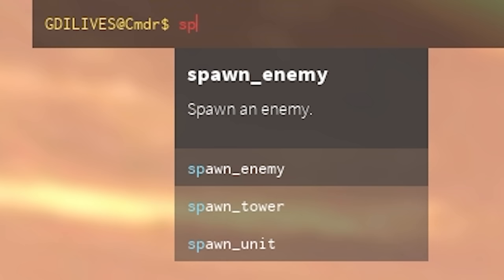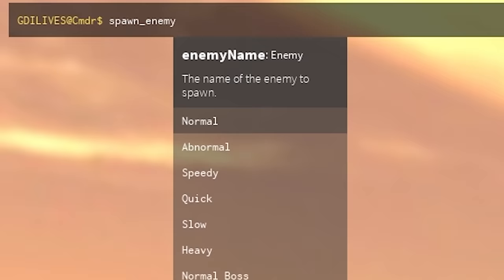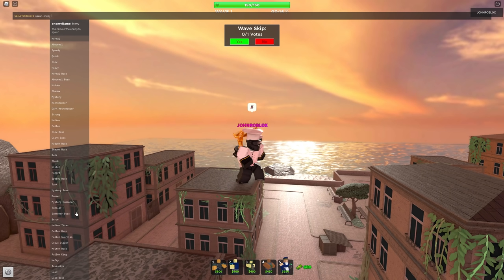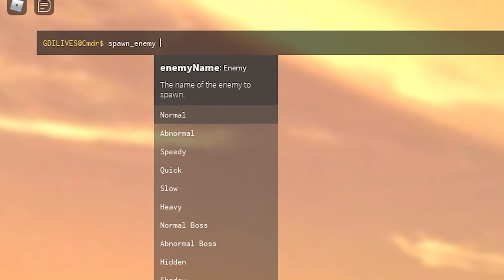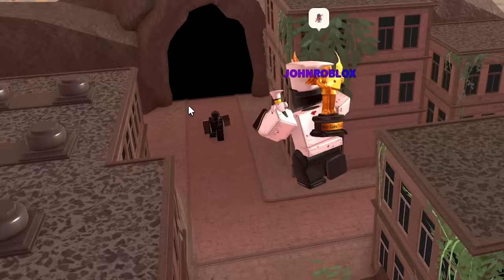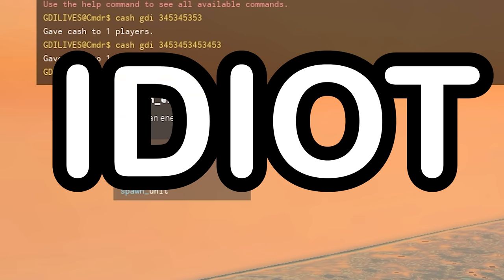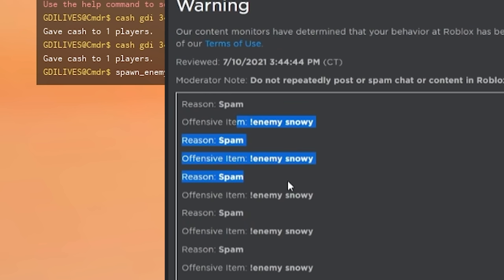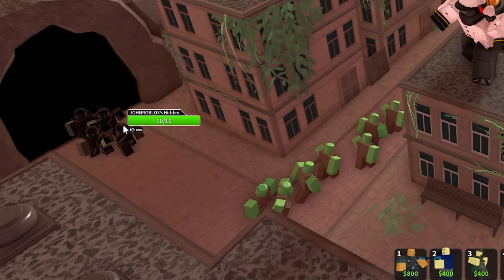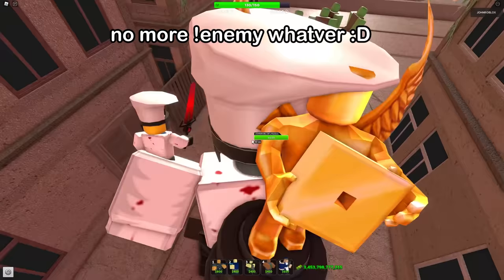I can spawn in enemies, towers, or units. I've got a list right here — it doesn't show all of them because there's so many in the game, but if you know the name it'll work. For example, let's do one hidden — it asks for the amount, so I say one, and boom, one hidden comes out. If I wanted 10 hiddens, I no longer have to spam like an idiot. I can just do 'spawn enemy hidden 10' and boom, it'll spawn in 10.